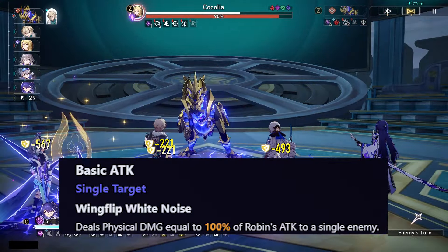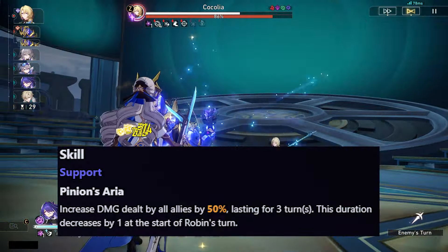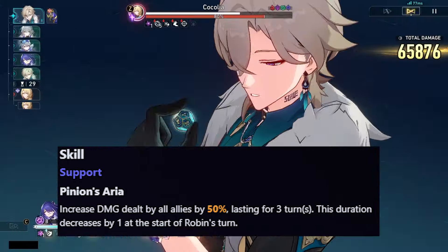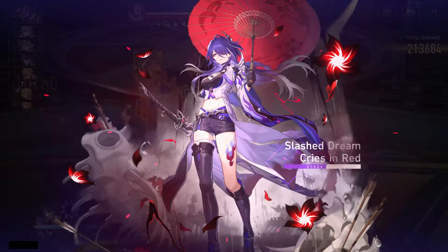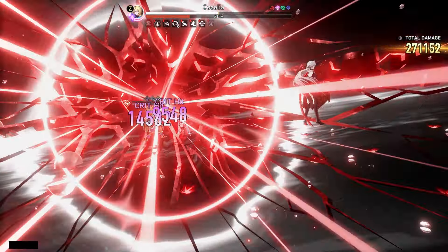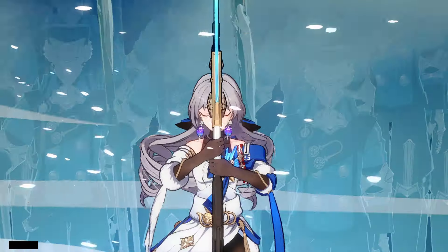Her basic attack deals physical damage equal to 100% of Robin's attack to a single enemy. Her skill increases damage dealt by all allies by 50% for three turns, and the duration decreases by one at the start of Robin's turn. There are going to be some words I can't remember how to pronounce — about three in her kit and two in her light cones — so I'll just skip over those.